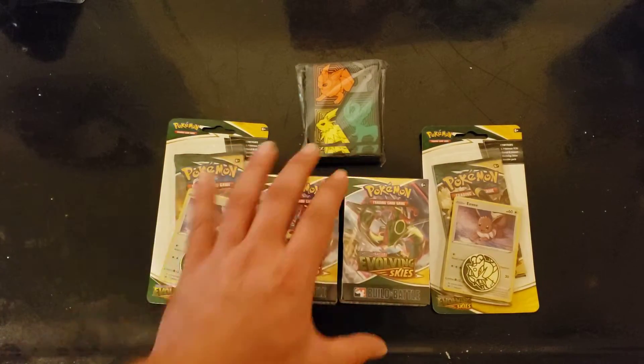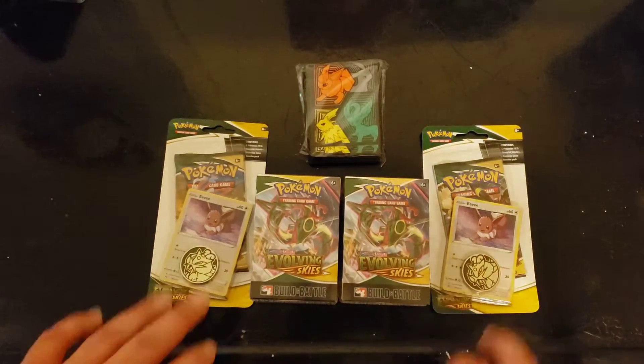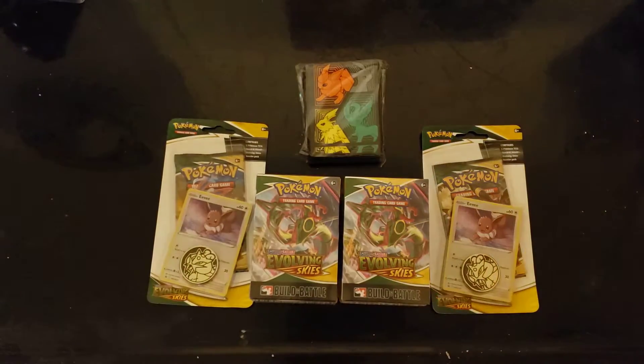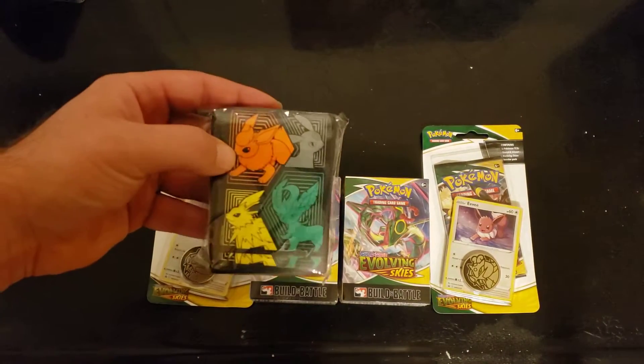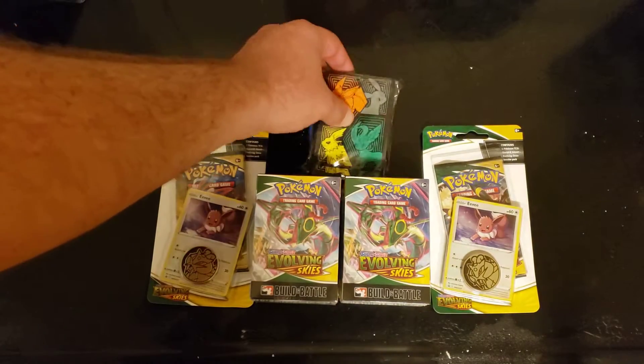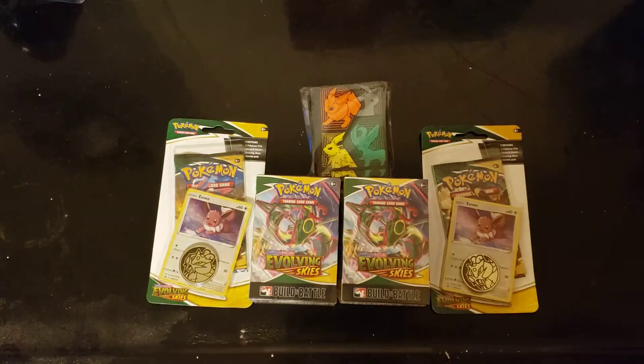So two of those to open up - in total we'll be opening up 10 packs today, all from the newest set Evolving Skies, and we'll be using our Evolving Skies ETB sleeves for the pulls as well.